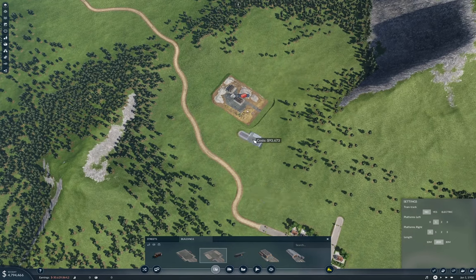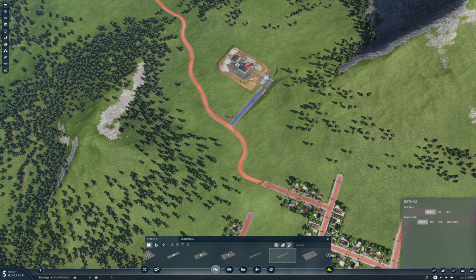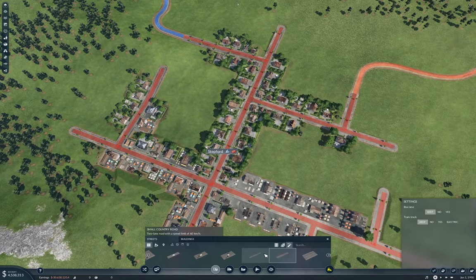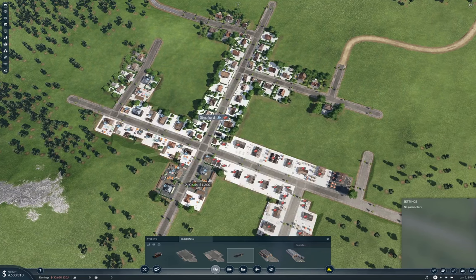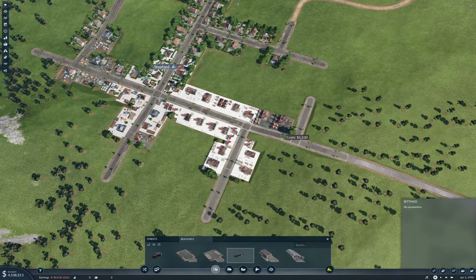I'm running trucks so I can use a universal truck. I'll stick it in here. Can I get it to connect up from over here? I can. Then, again, run this up to here. I should probably upgrade this road. Now, where do I need a drop-off point in the town? Oh, that's convenient — so I can put the drop-off point here.